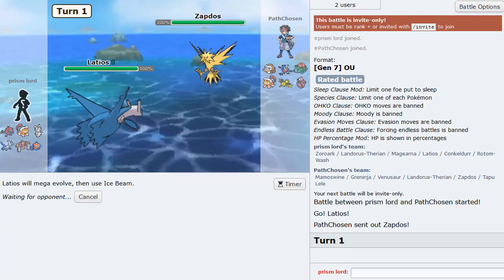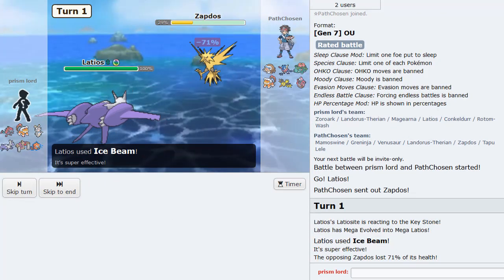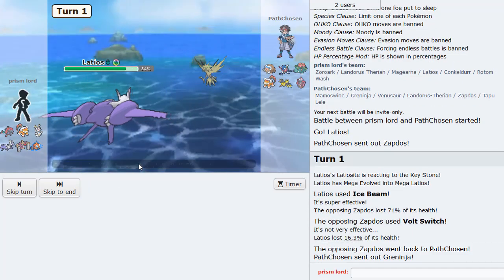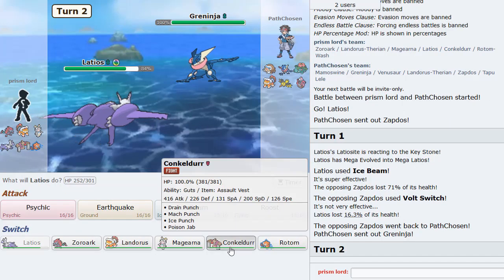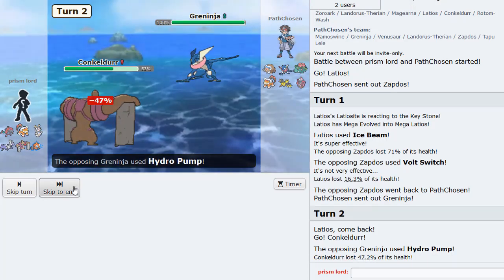He leads Abomasnow - perfect! Mega Ice Beam, you already know - you know the drill. We come through out here. Good, clean damage. I'm gonna go into Greninja. I'm gonna predict the Dark Pulse and go into Conkeldurr. As he goes for the Hydro - hard reads man, hard reads.